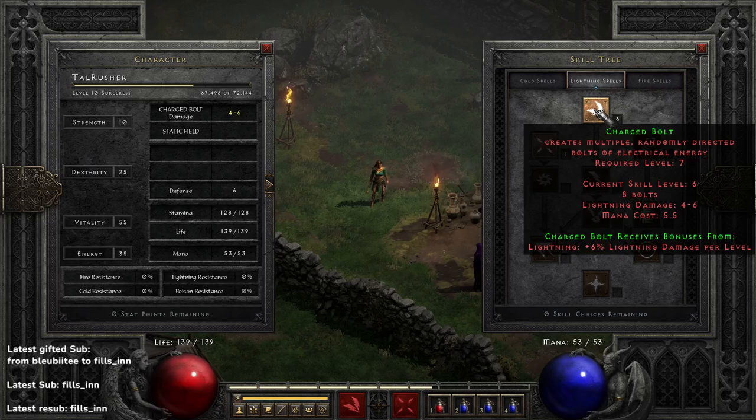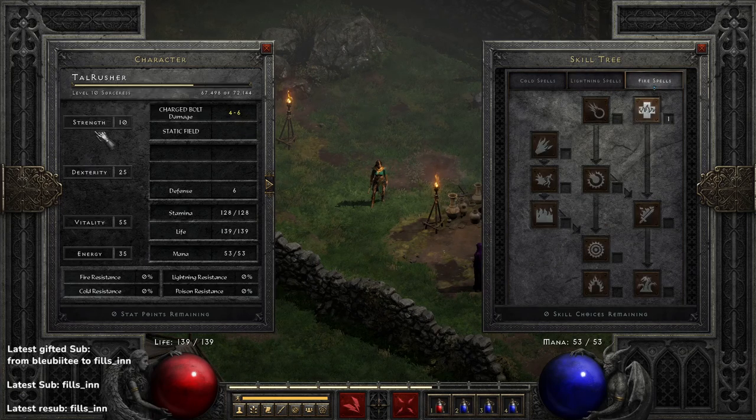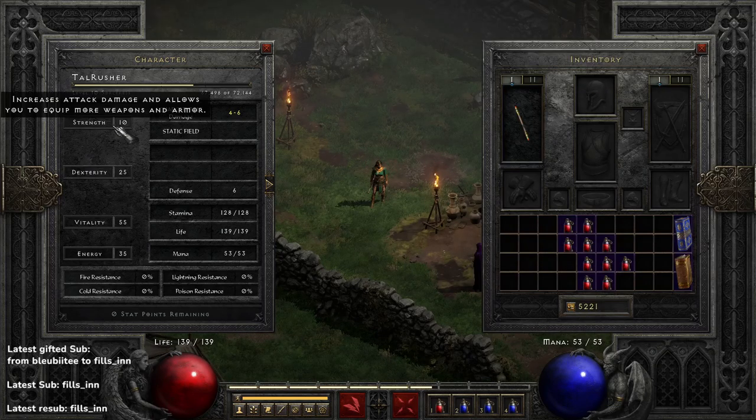I will add a little clip where you can see the damage scaling in a players-eight lobby — I was on the way to do Tristram runs and cleared a little area. For stat points until level 24, it's the usual: you put enough Strength to wear gear if you find something, and dump all remaining points into Vitality.